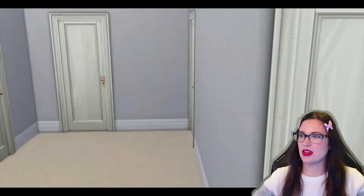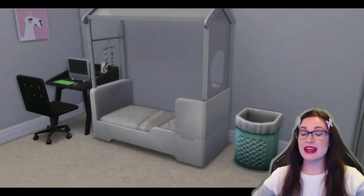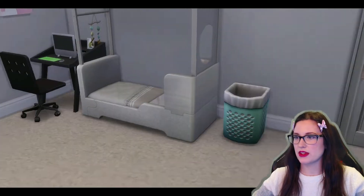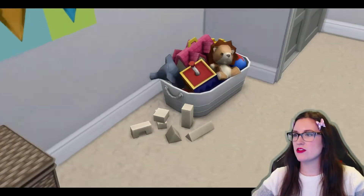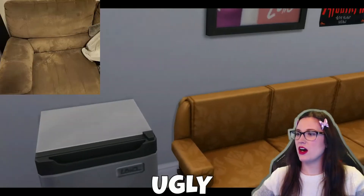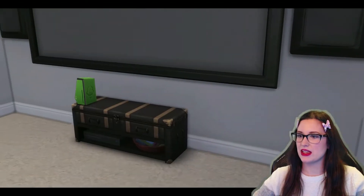Laundry room. Then down the hall we have the kids bathroom. There is my daughter's room — it usually has a bunk bed like in real life, but she's a toddler so I kind of need to stick a toddler bed. She doesn't have her own computer but it does have a desk, so I threw the computer there just for my own sanity.